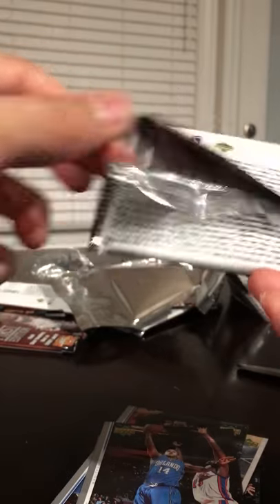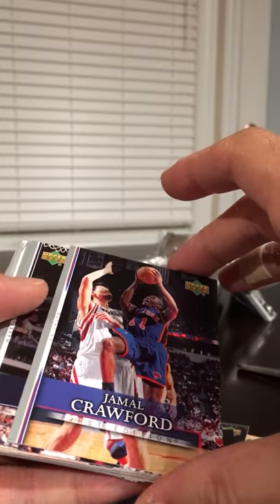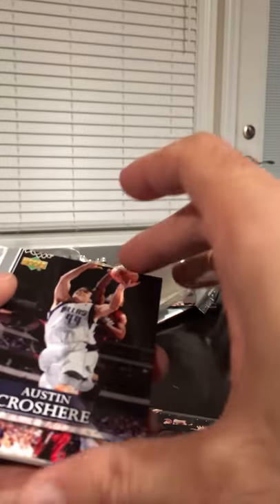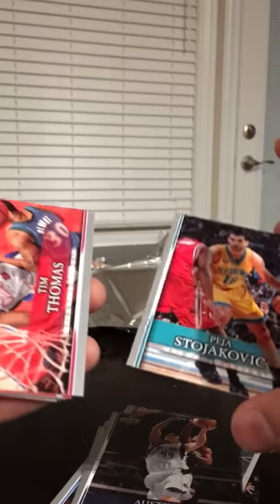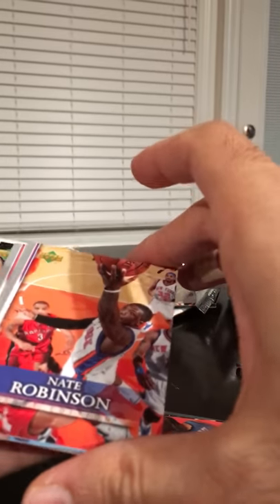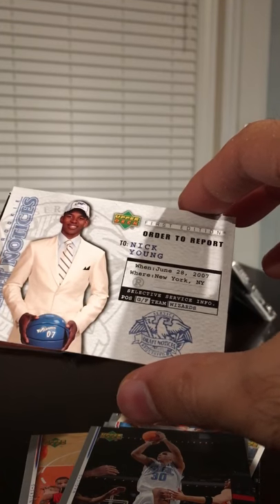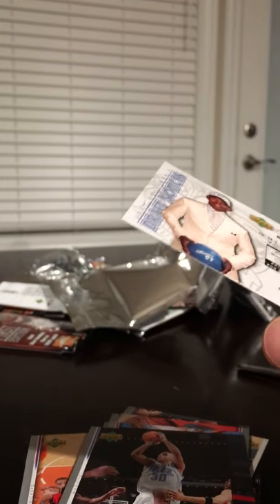This looks like it's going to be a Mike Conley rookie. We got Jamal Crawford, Austin Croshere, Peja Stojakovic, Tim Thomas, Nate Robinson, Emeka Okafor, Karon Butler, Carlos Arroyo, Swaggy P — we got a Swaggy P — Nick Young, and Michael Conley.